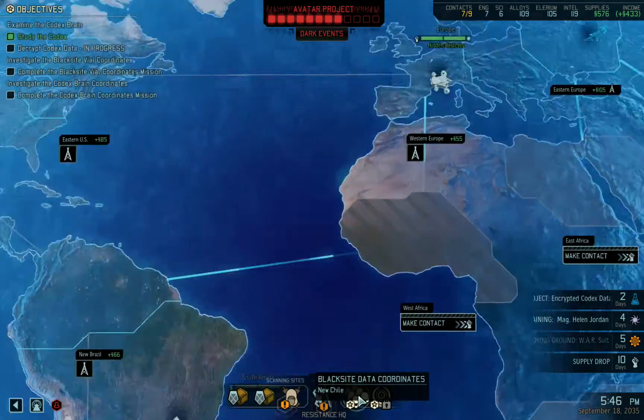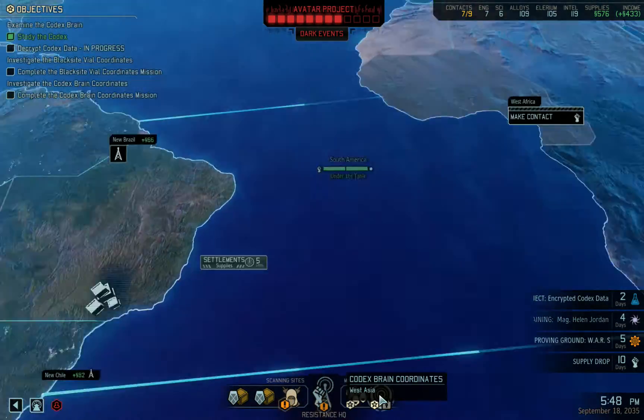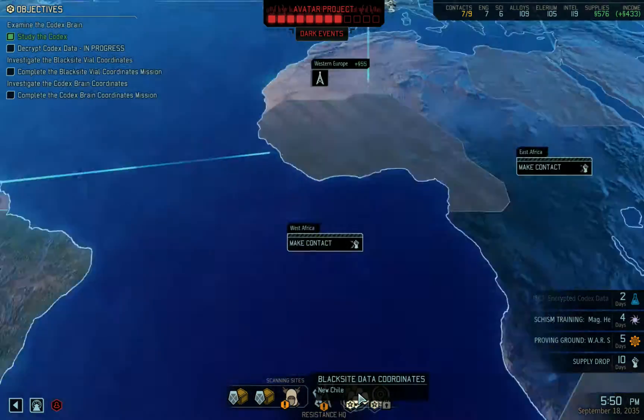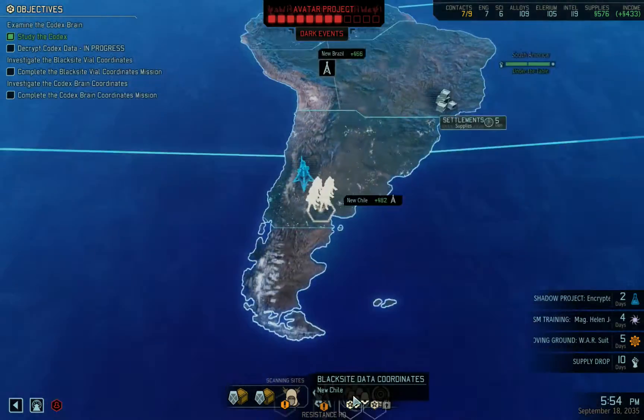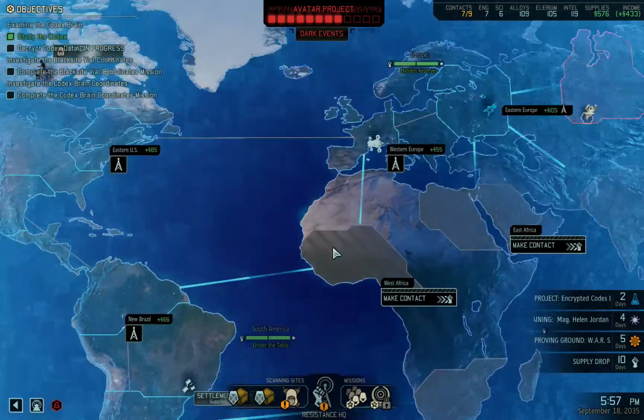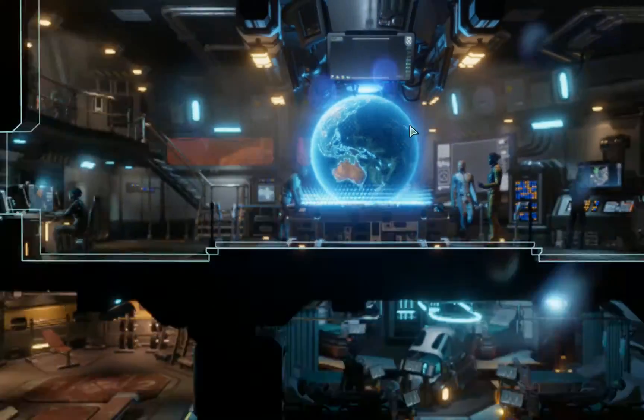You know what? Was that where it was, really? I can't remember what I was gonna do. Yeah, the Blacksite — the Codex Brain was the other one. I haven't actually made contact over there, so we'll go and do that. It's the Blacksite in New Chile that I need to go and do. What I'm actually gonna do though...